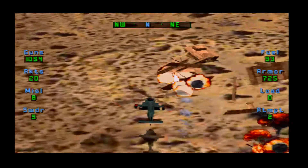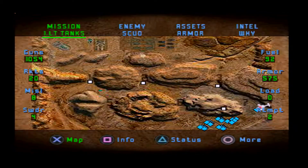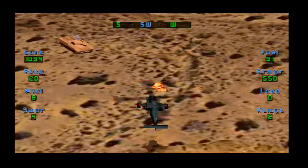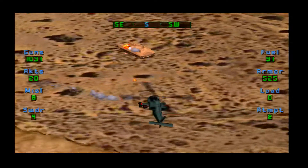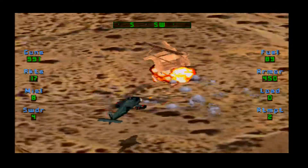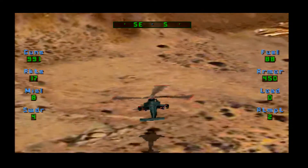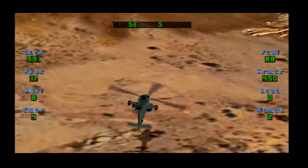Sidewinders to the rescue! Never understood why we have Sidewinders as our ultimate weapon in this game — Sidewinders, or AIM-9, is an air-to-air missile. Short range air-to-air missile. Not quite sure why, but splitting hairs.